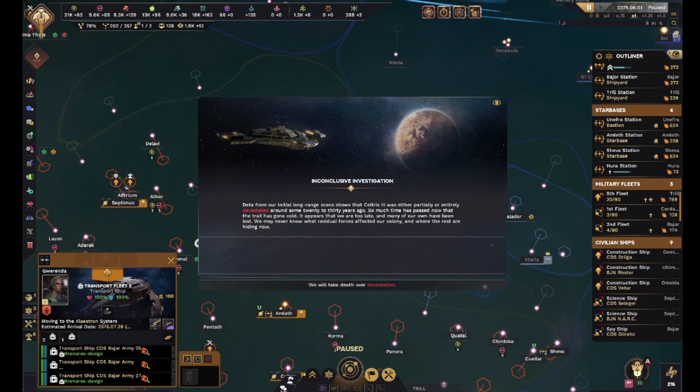Data from our initial long-range scans show that Seltris 3 was either partially or entirely devastated around some 20 to 30 years ago. So much time has passed that the trail has gone cold - it appears we are too late and many of our own have been lost.